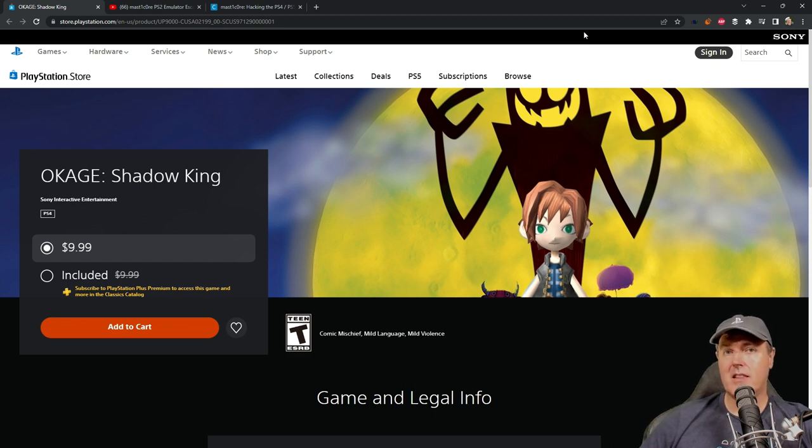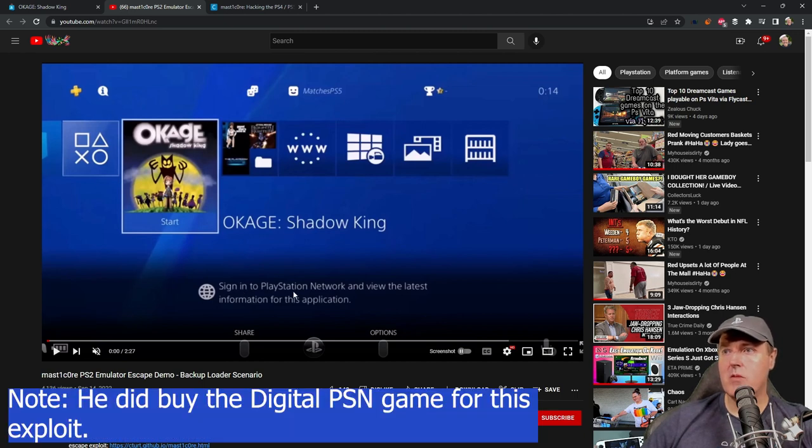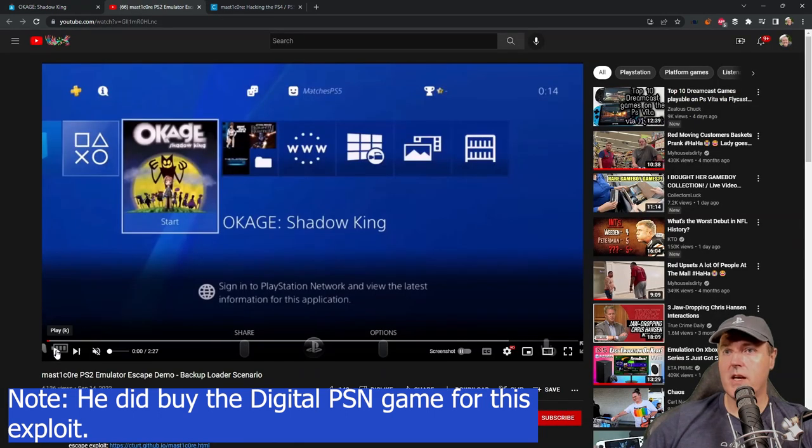So let's go ahead and take a look at the video first that C-Turt released. He is on a PlayStation 4 and he is about to run Okage, which is a PlayStation 2 game. Keep in mind that he was not signed into the PlayStation Network when he recorded this video. This should work with PlayStation 4 latest firmware as well as PlayStation 5 on the latest firmware with a PSN copy of Okage Shadow King.